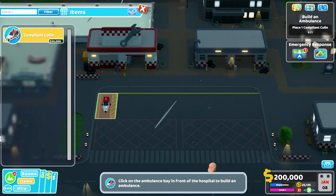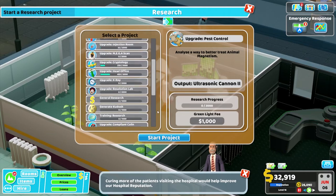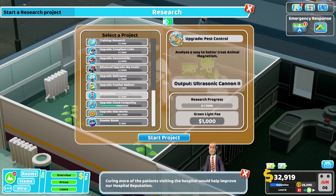Don't worry, you won't need to complete challenging and lengthy tasks to unlock new ambulances. Instead you can use the research room. Having at least one research room in your hospital will allow you to start research projects to either upgrade your existing ambulance types or unlock new ones.